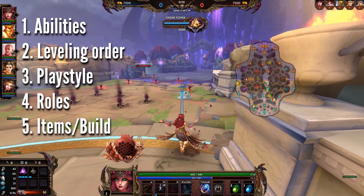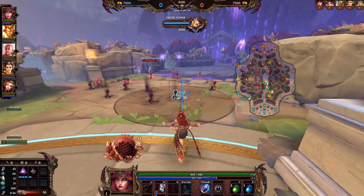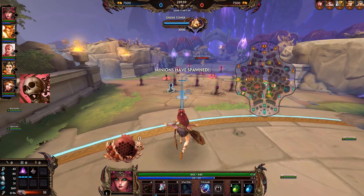In order to do that we look at the abilities, the leveling order, the overall playstyles, the roles as well as the items. Let's begin with the abilities. We'll actually start with the one and two and then talk about the passive because it kind of ties in together.